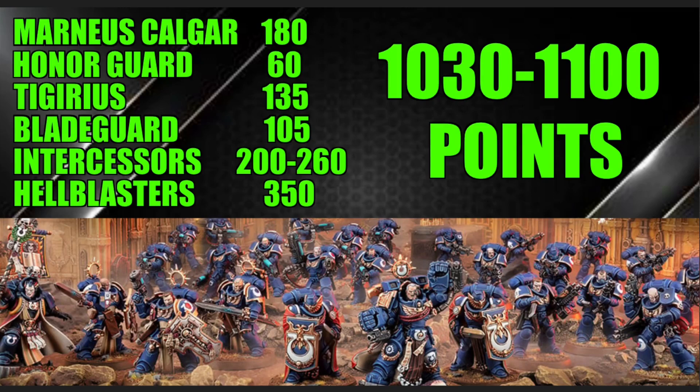Moving on, we have the two Honor Guard — his buddies that come with him in the box set. At 60 points for the Honor Guard, they are a separate choice and are super durable. There are only two of them in the unit at just 60 points, so you can move them where you need. They provide extra protection around your characters with invulnerable saves as well as good armor saves, and they can do some damage if need be — nice little supporting characters.